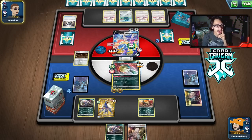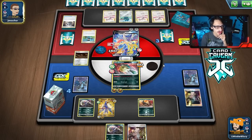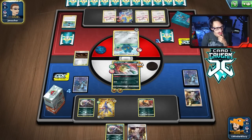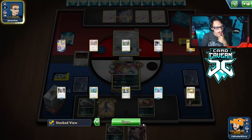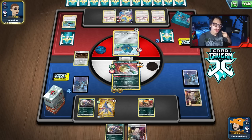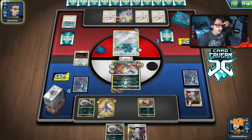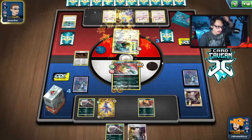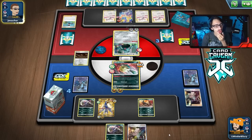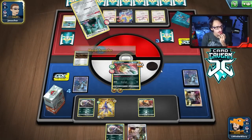That's bad. Now they can attack with Zacian again because they just used Metal Saucer. They have a Bird Keeper — it doesn't matter actually. Do they have a Bronzong? They could have knocked me out with Cinccino here. If they don't knock me out this turn, I will gladly Boss the Zacian. If they kill me with Bronzong, they knock themselves out.